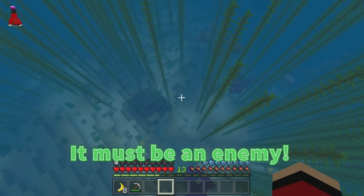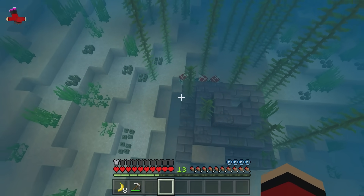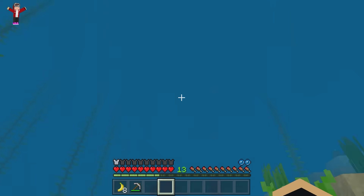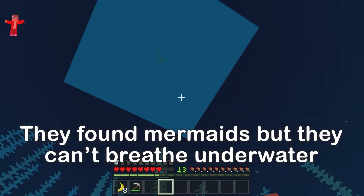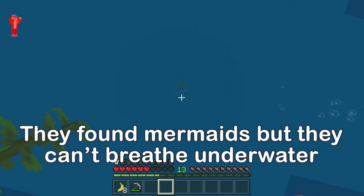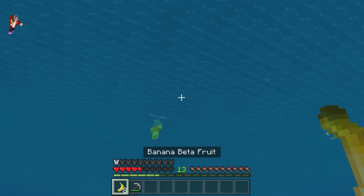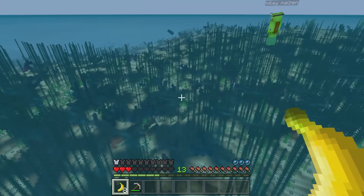It must be an enemy! Oh no! They look like mermaids! Where are the mermaids? Hang on, my oxygen bar — this is bad! I might not make it! JJ? No way! Where are you? Can I help? That was close, I almost drowned!